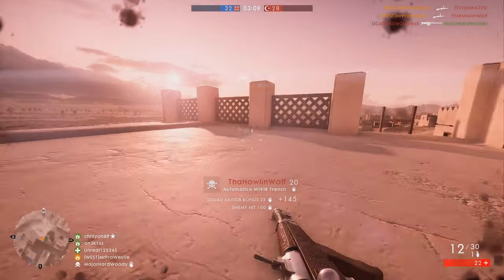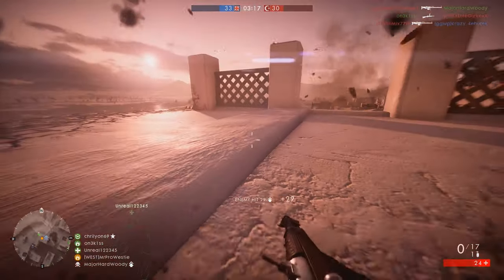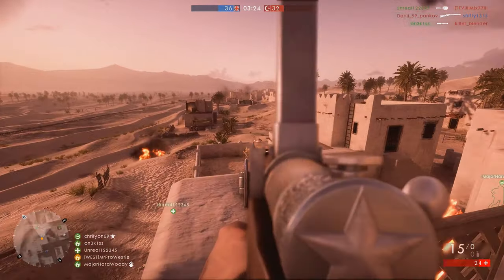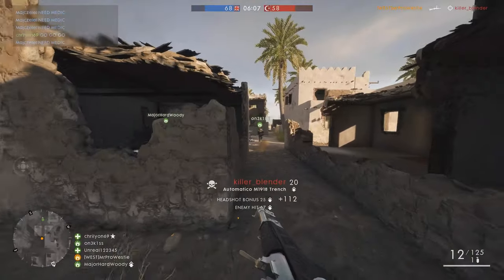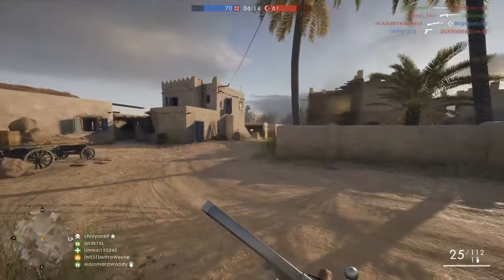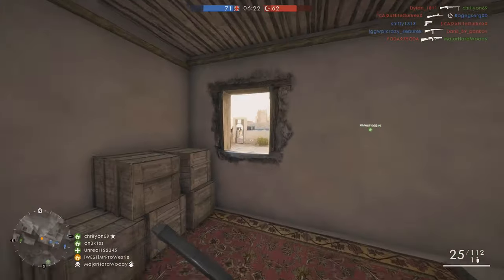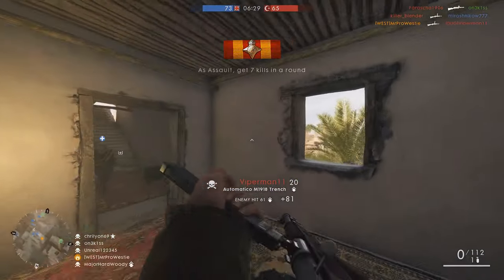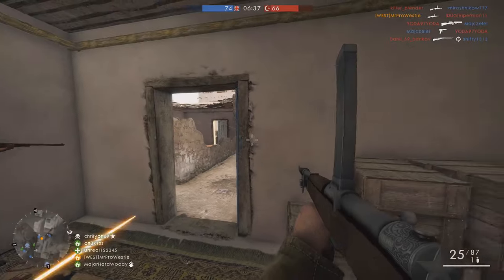Each of these variants cost 200 warbonds to unlock. The weapon has somewhat of a bad stigma surrounding it, and it hasn't been helped much with DICE's reluctance to do anything about the fact that it can absolutely obliterate people at close to medium range. The Factory variant is your bog standard base and offers no tangible benefits over the other two. The Trench is geared towards hipfire accuracy and the extreme rate of fire value — 900, the fastest in Battlefield 1.